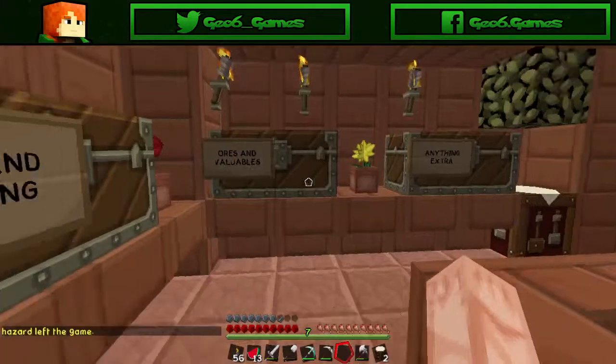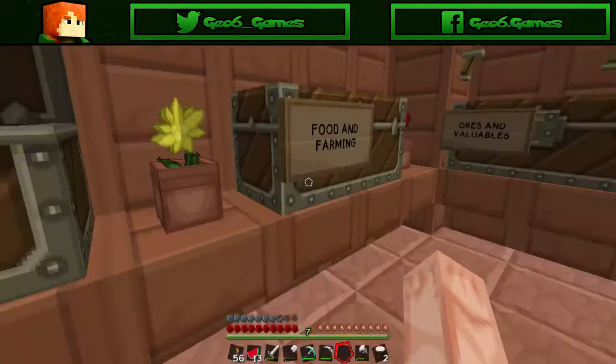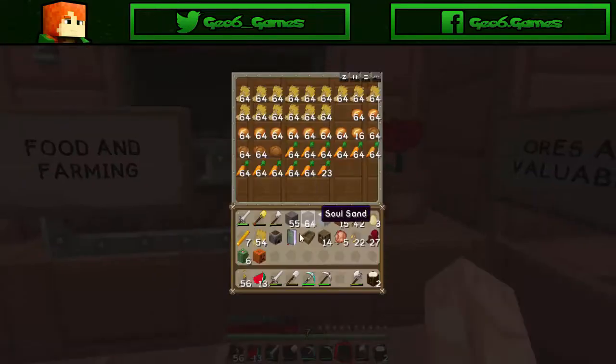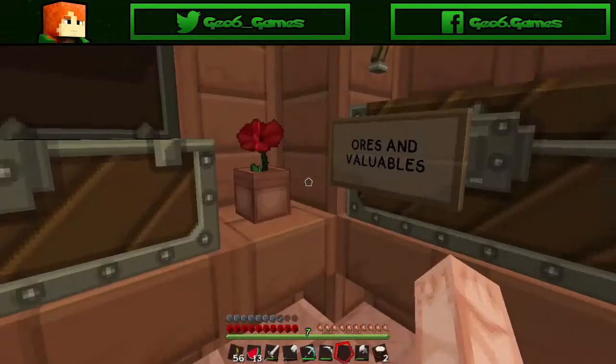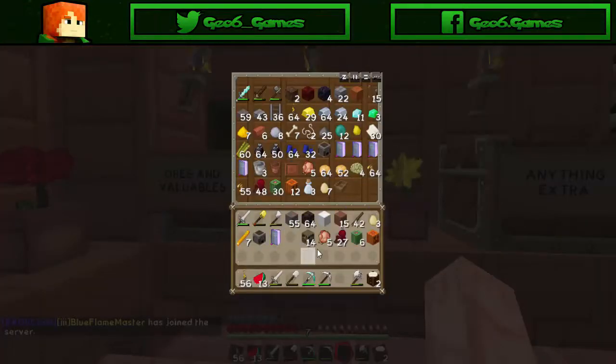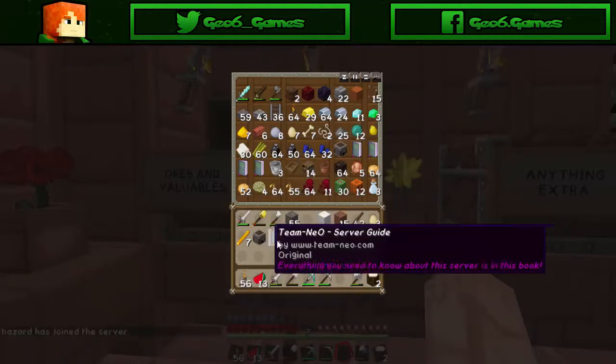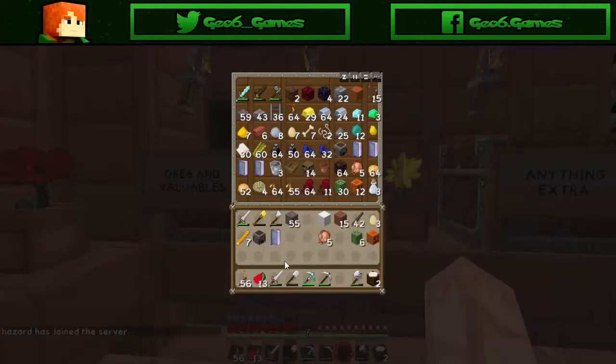So I have the pickaxes and stuff. I'm probably just going to empty my inventory. The wood is going to go here, except for a little I keep for more sticks. But we can see it's a bunch of things. The boat can stay here. Extra nether wart can stay there. I'll get rid of the iron frame, put the salt stand in there.